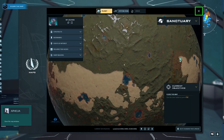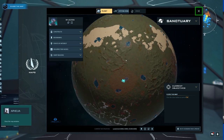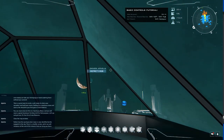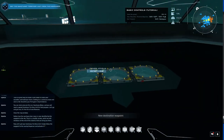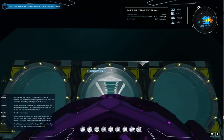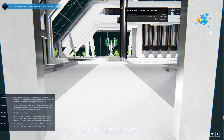Close the map window. Notice how the Sanctuary Twin Moon is now identified by the waypoint in the sky. There is a shuttle service which we will introduce at the end of this tutorial that can bring you there. Now let's get your Sanctuary Territory Unit. I'd sooner go to another moon or planet, but let's follow the waypoint to the nearby dispenser and activate it.